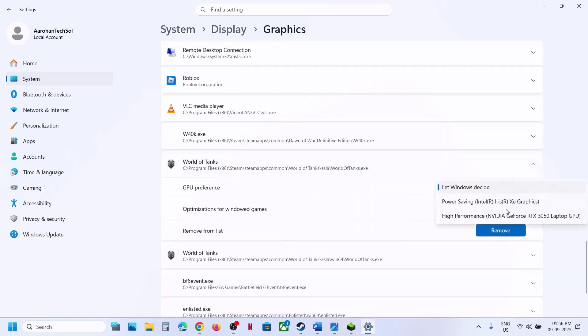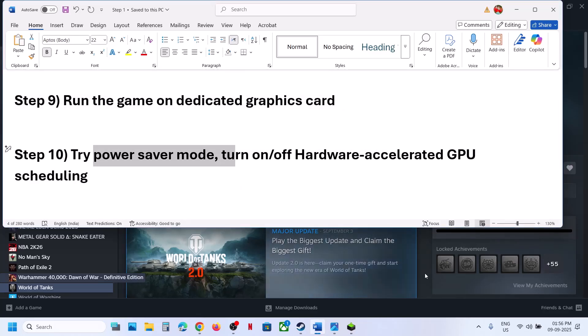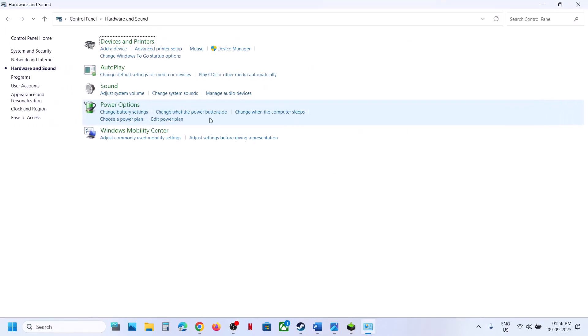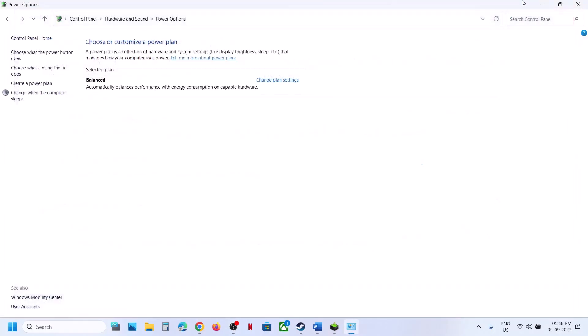Still not working? Try Power Saver mode. Type 'Control Panel' in the Windows search box, click on Control Panel, click on Hardware and Sound, then click on Power Options. If you see Power Saver, select it and then launch the game. You can also try Balanced or High Performance, but first try Power Saver.